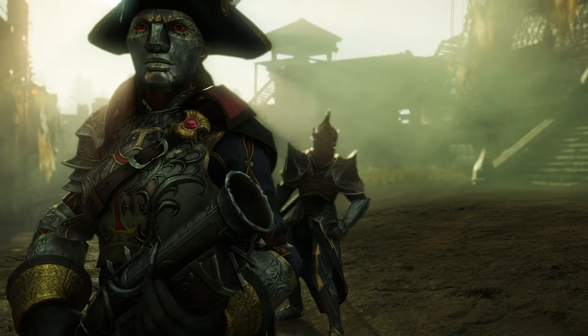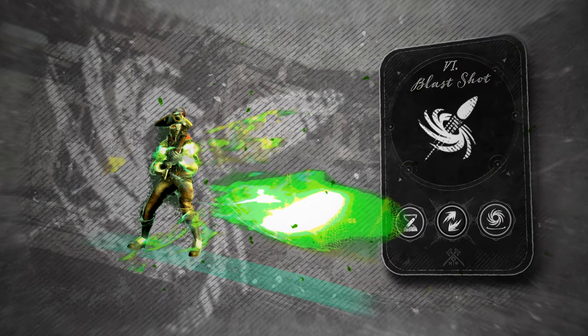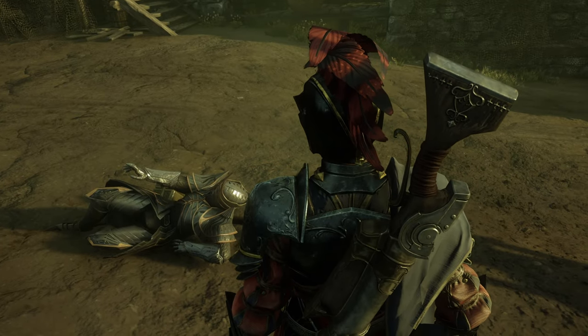Bad guys closing the distance too fast? Blast shot will help you put them back in their place. So when you need to clear a crowd and you want to get it done up close and personal, keep a blunderbuss at your side.